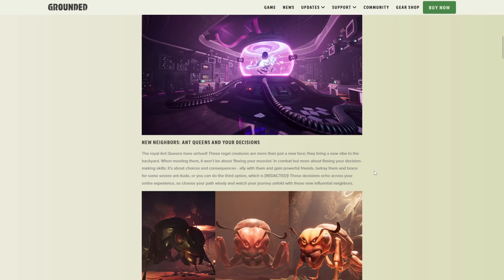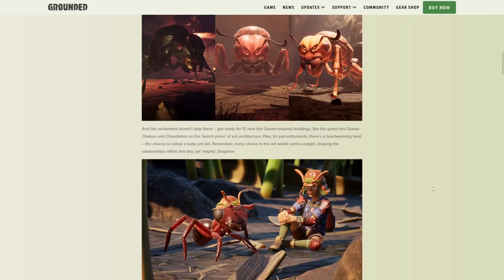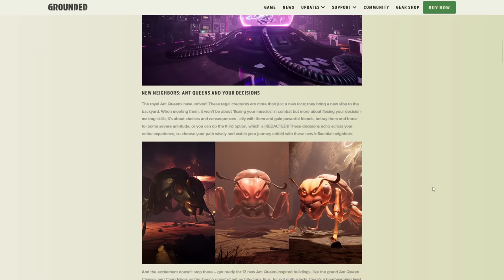New Neighbors — Ant Queens and your decisions. You can either befriend them, betray them, and then there's a third option which they haven't revealed. Probably befriending them will mean they'll always be friendly to you, betraying them would mean they'd always be hostile. Maybe the third option is setting an alliance with them, so then maybe the other two attack against you. I think the Ant Queens are actually in the base game — I don't think you have to go into the Remix version to get them.